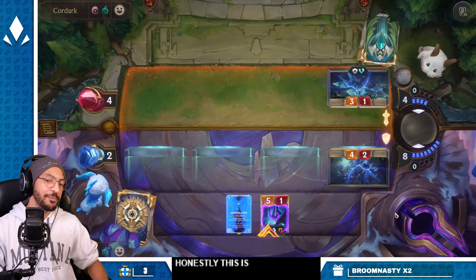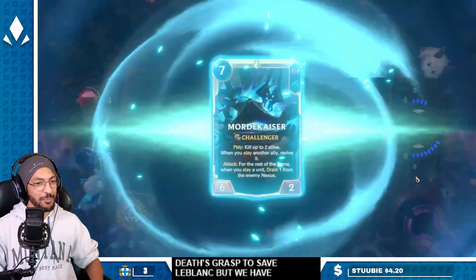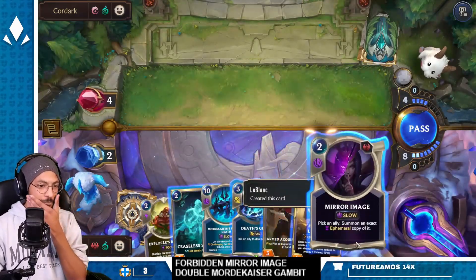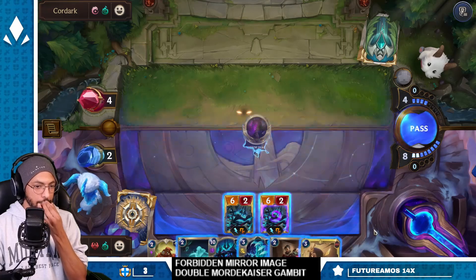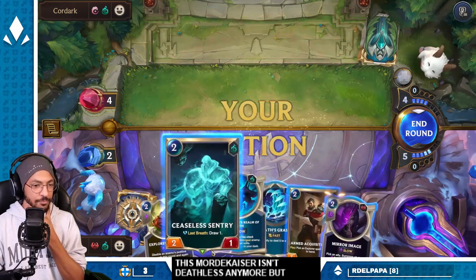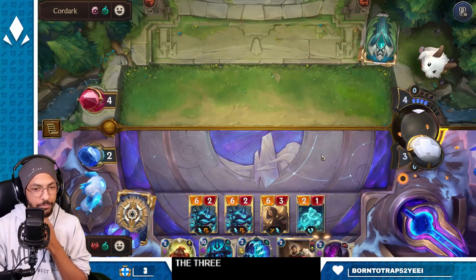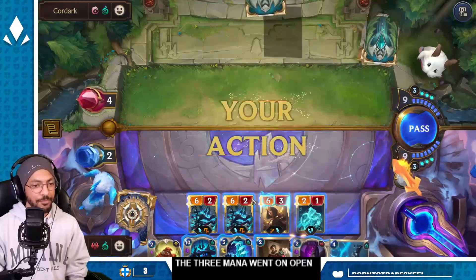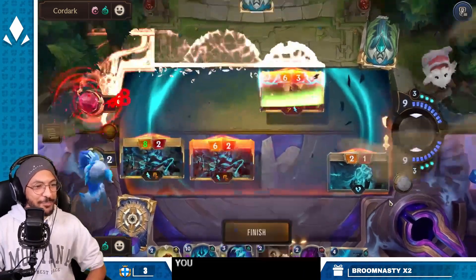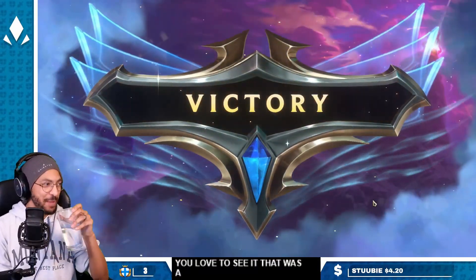Honestly this is kind of fire — I could have even done Death's Grasp to save LeBlanc, but we have the forbidden Mirror Image double Mordekaiser gambit. This Mordekaiser isn't deathless anymore but the best lies are beautiful. Float the three mana — win on open. You love to see it. That was a well-played match, I must say.